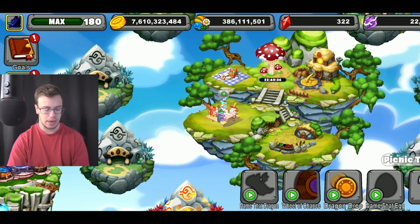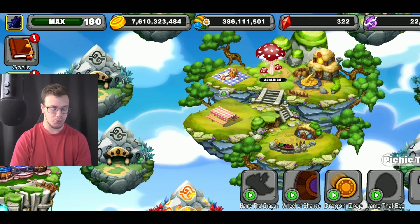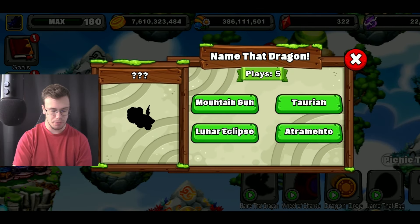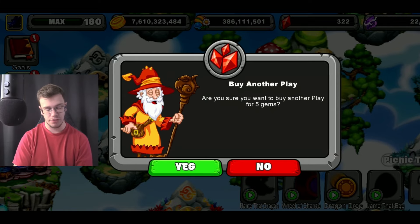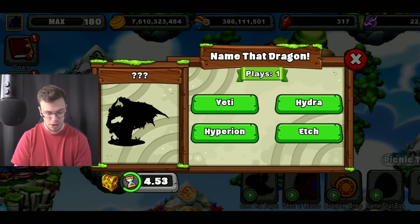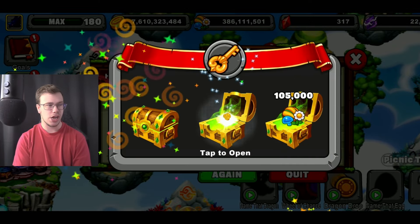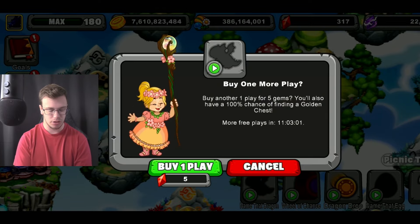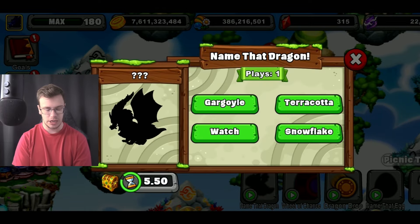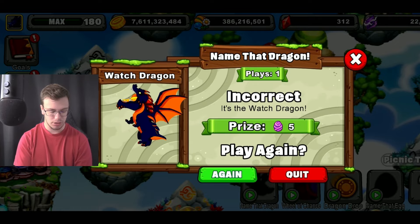We also got the classic mini-games: Name That Dragon, Wheel Chance, Dragon Drop, and Name That Dragon Egg. If you complete all five games, you'll have the opportunity to pay five gems to play another game. If you pay five gems and complete that game, you can actually get stuff like food, gold, gems, decorations, and some other things.